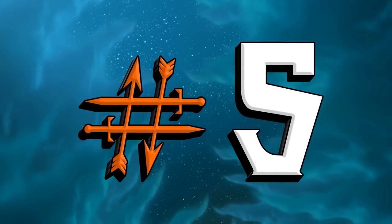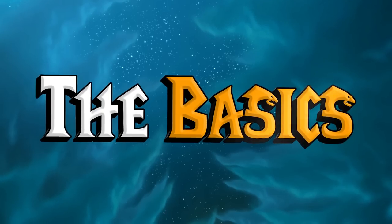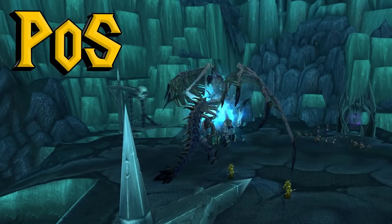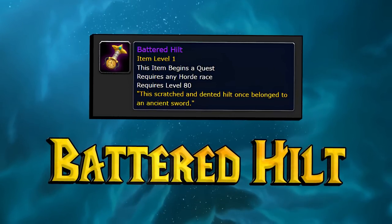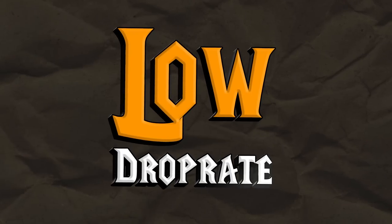Starting off with my fifth favorite method that you're most likely overlooking, we have Battered Hilt farming. There are three new Frozen Halls dungeons near Icecrown Citadel that you have to unlock in order. You start in Forge of Souls, then move on to Pit of Sauron, and finally Halls of Reflection. These three dungeons drop 232 catch-up gear, but the real draw is the Battered Hilt — a bind-on-equip quest item with a debatably low drop rate.